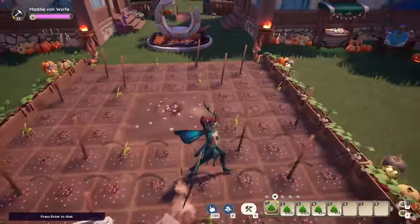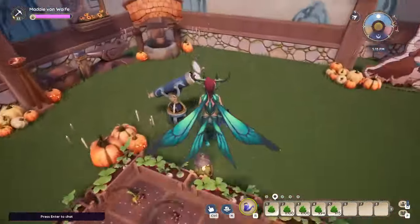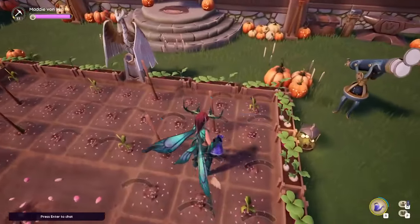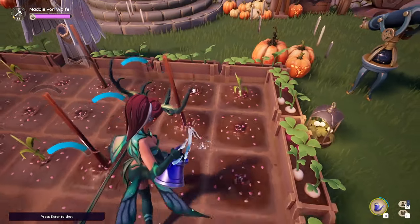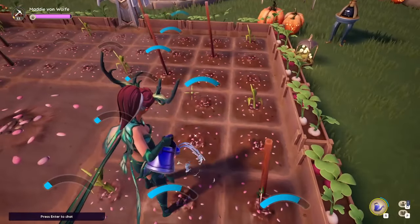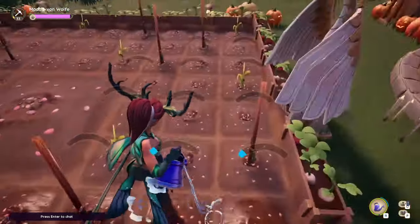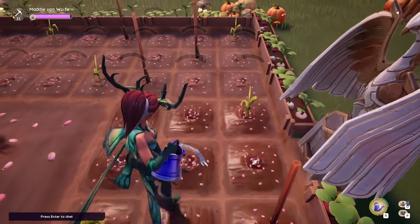So this is my suggestion for a nice and easy farm layout that takes care of itself but also provides you with all the crops you need. It won't give you cotton, rice, blueberries, or chilies, but those aren't crops I really use. Of course the chilies would be nice if you'd like to make chili dumplings, but it's not really needed.